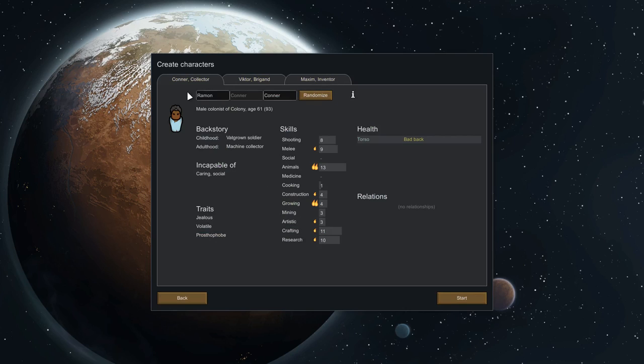Now we have to select our three starting colonists. It'll give you three at random - we've got someone aged 61 incapable of caring, someone 33 incapable of social, and someone incapable of firefighting. It kind of depends how difficult you want the game to be. Some combinations of skills can make it almost impossible - this game can be very, very unforgiving.